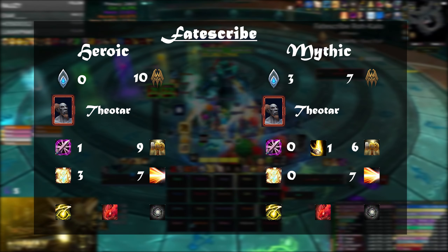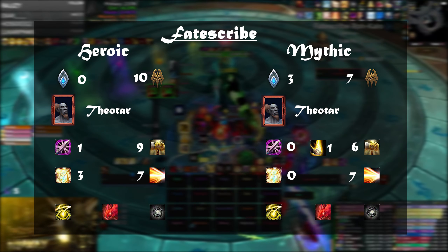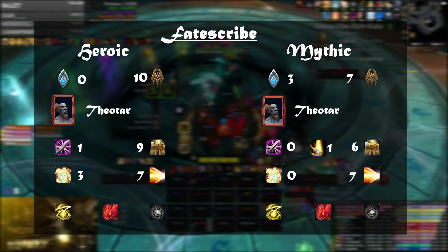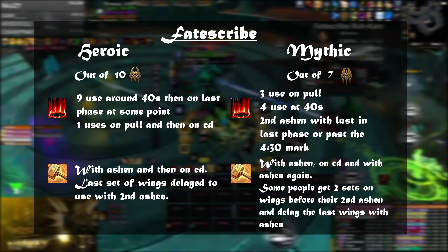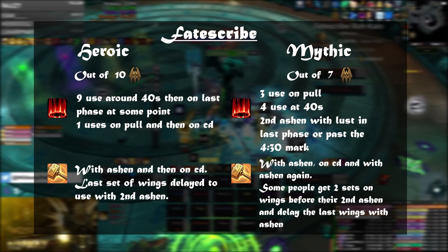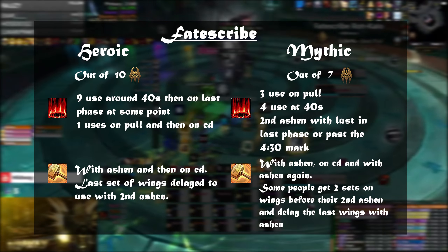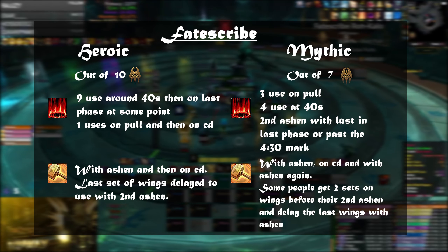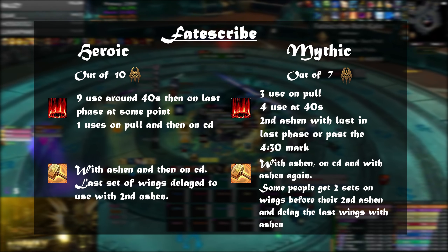On Fatescribe, there are still a lot more Venthyr than Kyrian, and in mythic pretty much everybody is playing Marats over Shock Barrier, using Light's Hammer alongside it — some choosing Bestow Faith. In heroic and mythic, people drop Ashen around the 40-second mark with their second Ashen at some point in the last phase depending on kill speed. Wings are always used with the first Ashen, the second set on cooldown, and the last set synced up with the second Ashen.